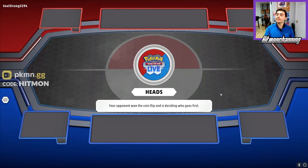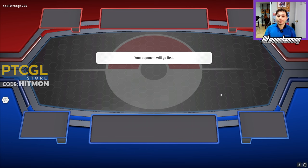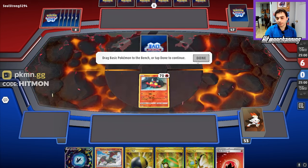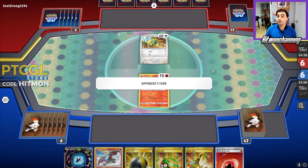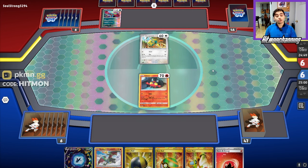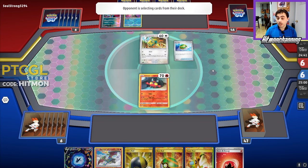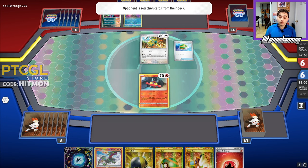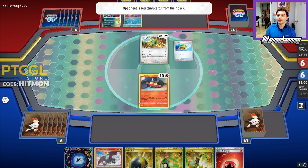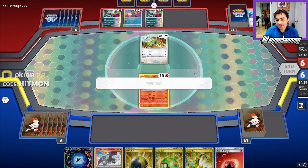Our opponent calls the coin flip — lands on heads, so they'll choose first or second. Hopefully they let us go second so we can get a Team Evo play up — that's the dream scenario. This Lumineon is going to help us quite a bit. We'll lead with Litten and see what exactly happens. It's going to be a Dunsparce deck — could be Roaring Moon. I saw an interesting Charizard deck earlier with Dunsparce instead of Bibarel, which Tord played due to his EYC victory. I thought that was a really cool and interesting way to build it.